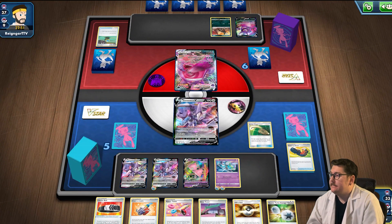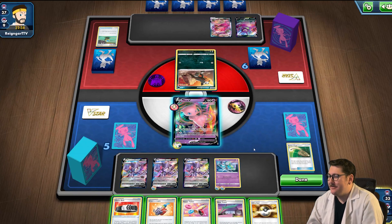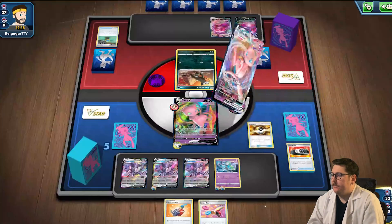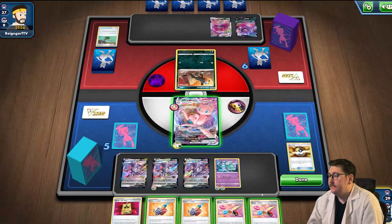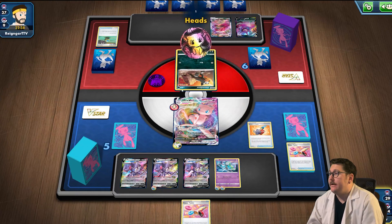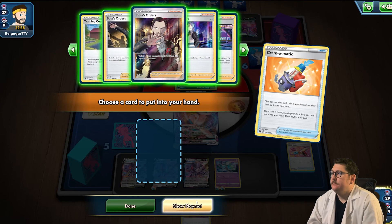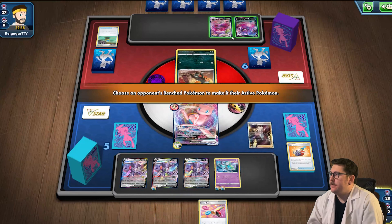We got the Power Tablet, which is great news. We'll put out the Mew VMAX, drop the Double Turbo, Ultra Ball these two for the Mew VMAX, play down the Mew VMAX. We don't need the Power Tablet yet so I'll hold on to it. We got another Cram-O-Matic — let's get rid of this Battle VIP for Cram-O-Matic. We get tails. Let's Cram-O-Matic this Power Tablet — heads! Let's grab the Boss's Orders and Boss out the Crobat for two prizes.